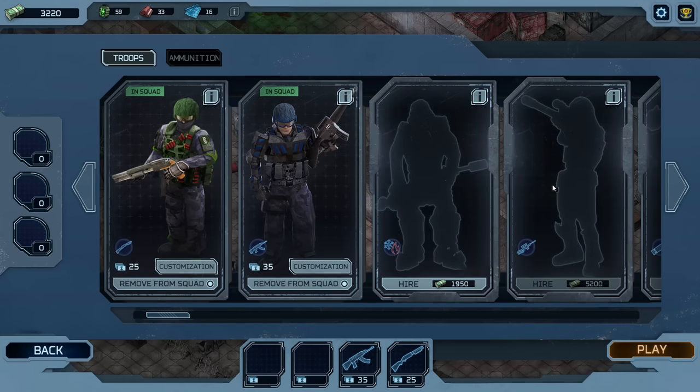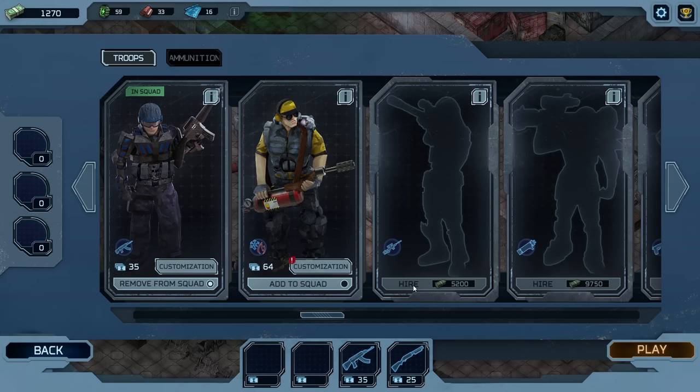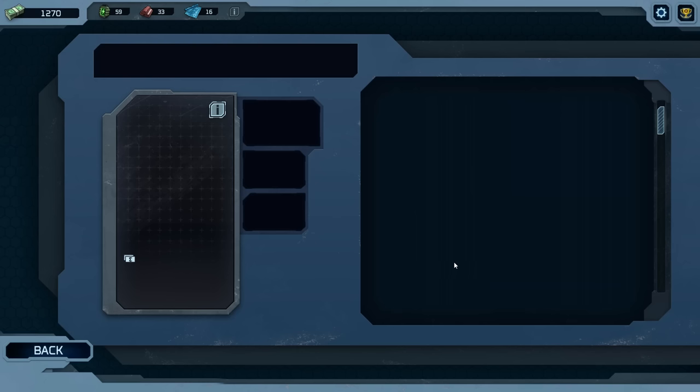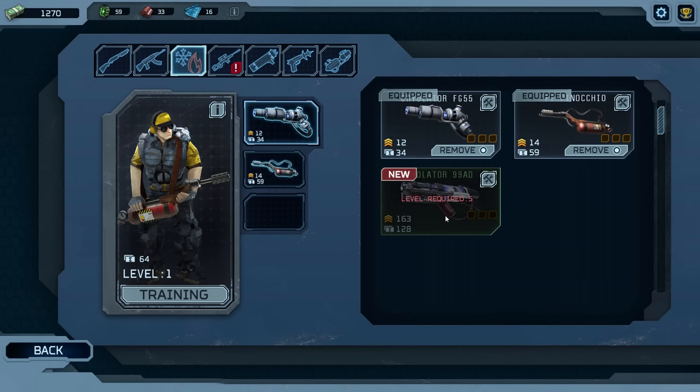I actually have enough money to hire other people as well. I haven't gotten this far in the game yet, so I'm going to go ahead and hire you. Oh my. There he is — got a little flamethrower dude. Can I customize you at all? Level five for the new weapon. Pretty cool.